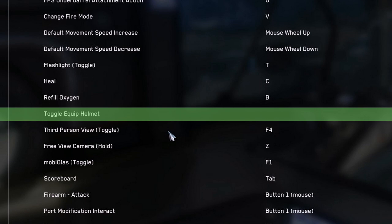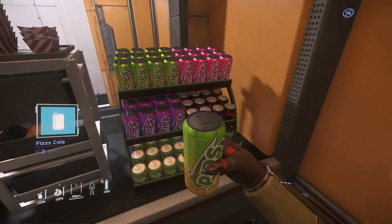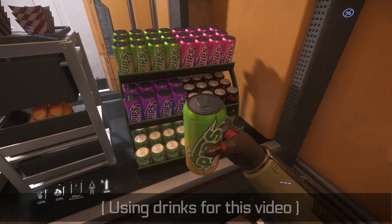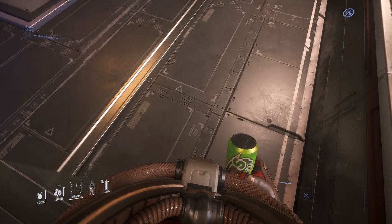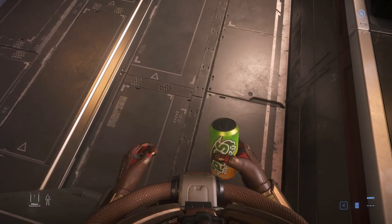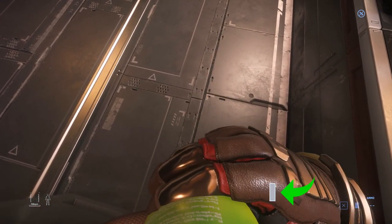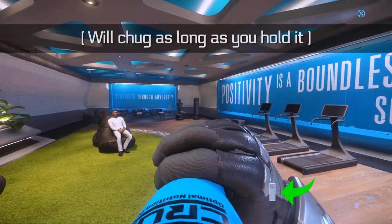Your helmet will need to be removed to eat and drink. Next, simply pick up any of the food or drinks available throughout the verse at the truck stops or various spawn hubs. You can then interact with the drink as you inspect it or by looking down at it in your hand. After doing so, you will see some interaction options. Clicking Drink or just left clicking will drink it, and you'll get this little nifty meter that shows how much is left. Holding left click will chug the entire drink.